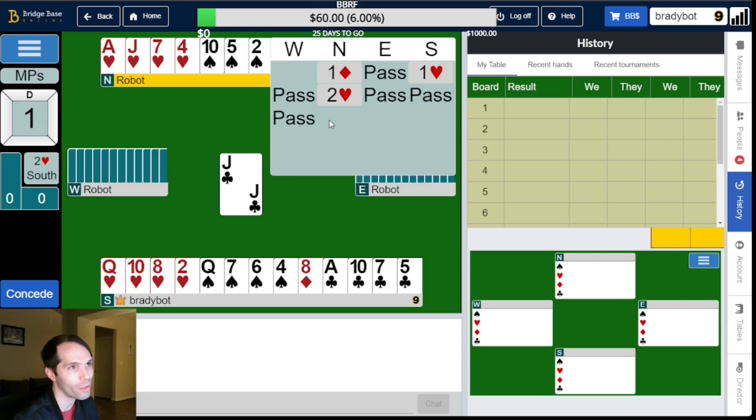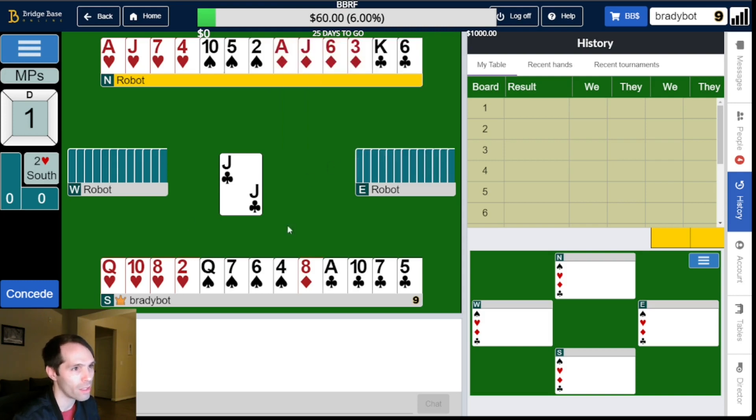Let's take a look at the auction. Our partner opens off a diamond, we bid a heart, partner raises to two hearts and this passes out. That looks like a pretty normal auction. We get the Jack of Clubs opening lead. We're looking at the 10, and the opponents don't play some sort of Bruce Snow lead, so this is from shortness — either singleton or doubleton Jack of Clubs.